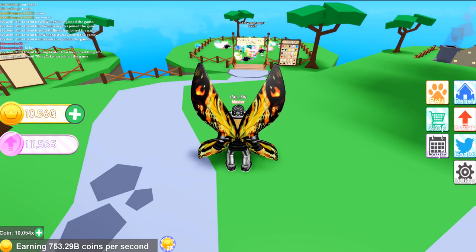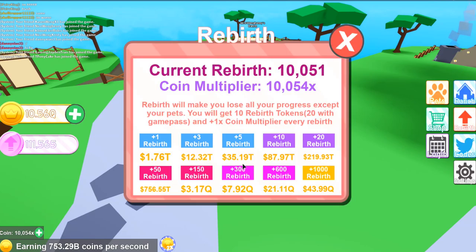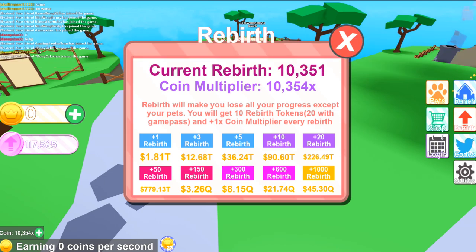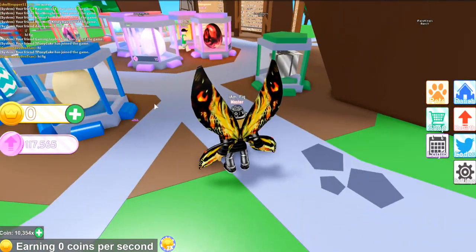They added some more rebirth buttons — there are now three or four new ones. Here is a 600 rebirth button for 21 quadrillion coins, and 1,000 rebirths for 43.99 quadrillion coins, so that's a lot. I'm currently doing a 10,000 coin multiplier which is actually pretty good. I just rebirths right now — I got 300 rebirths and I have 117,000 rebirth coins, so I have plenty to get the new egg.